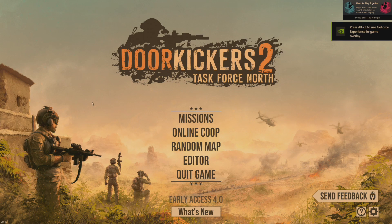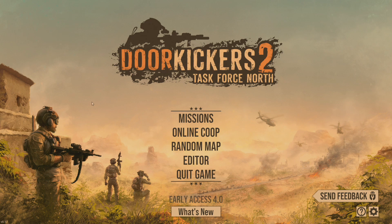Welcome back to another installment of Door Kickers 2 Task Force North. If you haven't already, pull the trigger on this game — it is a heck of a lot of fun. Today we are going to hit up the random map generator and go through some of the fundamentals of small unit CQB tactics that are referenced in the videos of the mission sets and have received some questions on. If you don't know CQB and want to learn, this is the video for you.